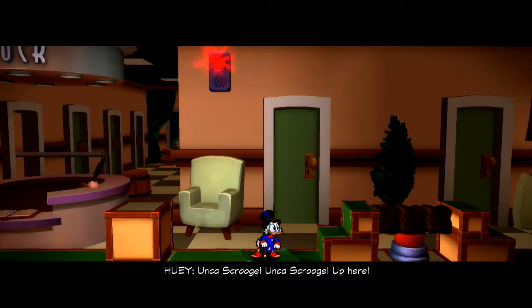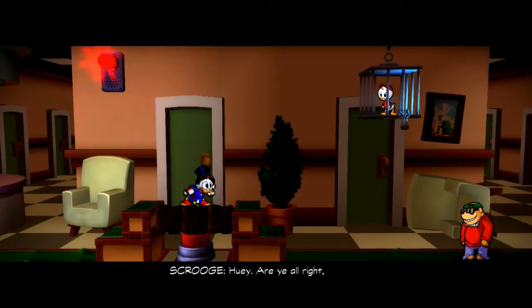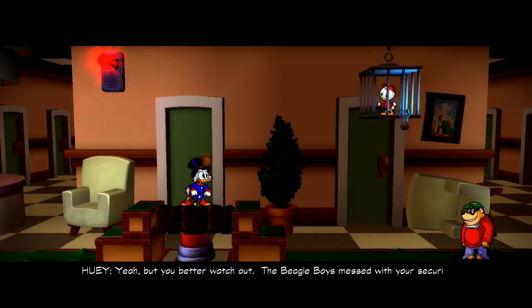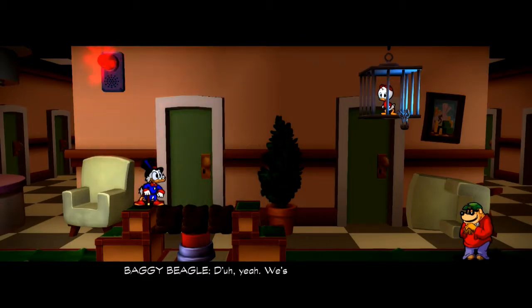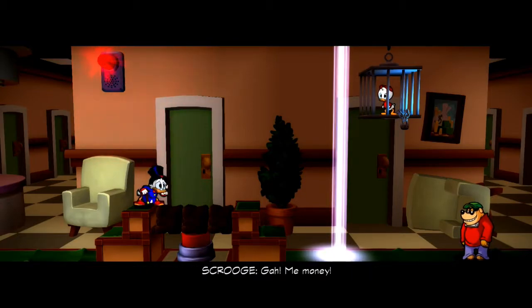You start off trying to stop the Beagle Boys from stealing your precious loot. Not only that, you have to save Huey, Dewey and Louie. You'll encounter three Beagles, each one with one of the nephews trapped in a cage. It's just a simple task of pressing a button to get rid of the Beagle — this isn't meant to be hard, just a tutorial to control Scrooge and get used to the controls.